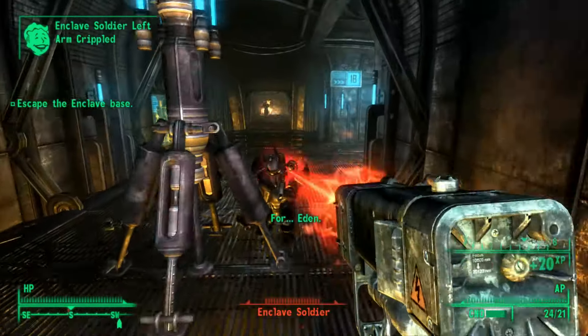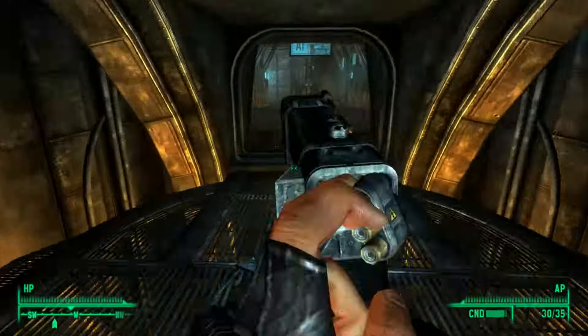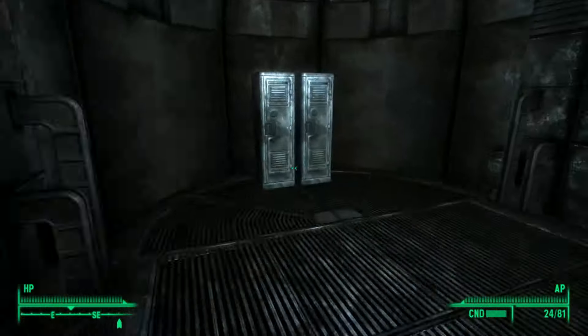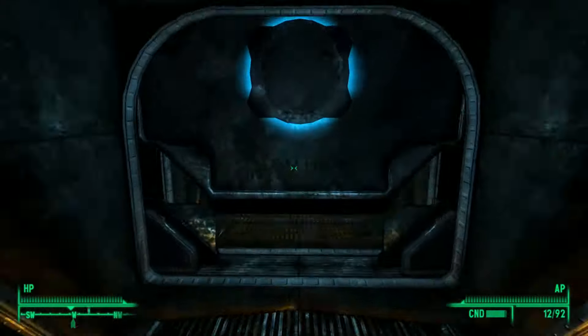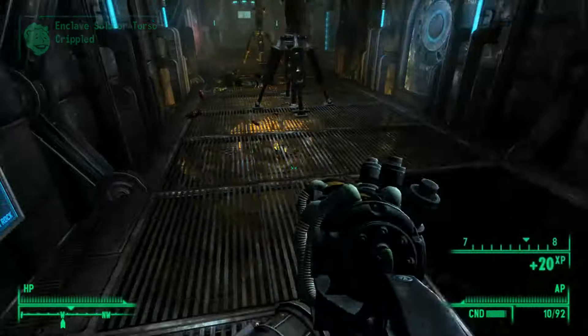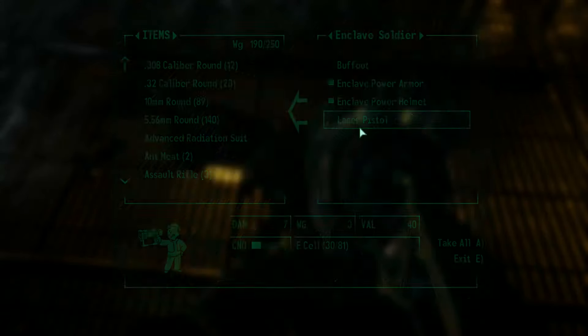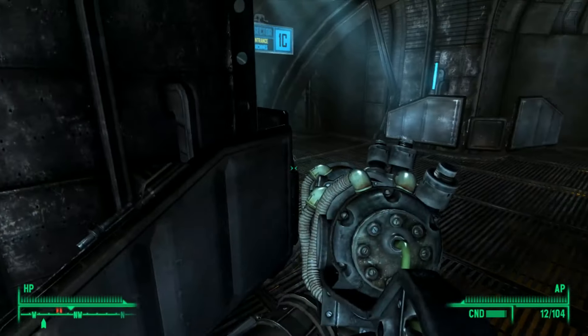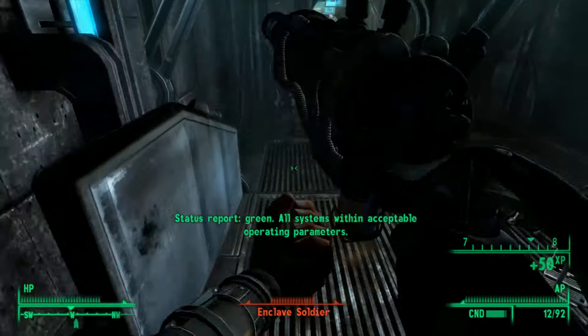It gives you a new set of dialogue options when you talk to President Eden. So if you want to do away with Eden in a way that feels organic with the narrative, that's the way to go about it. As we make our way out of here, we're looting the Enclave Soldiers at least partially because microfusion cells are always nice to have. Unfortunately our repair skill is nowhere near high enough to repair our power armor, though it honestly hasn't taken that much damage — the headpiece has a bit, but not the rest of our suit.